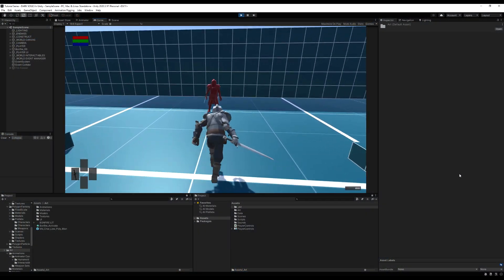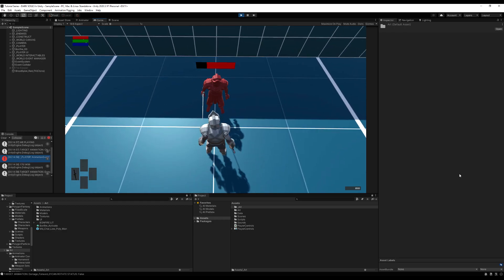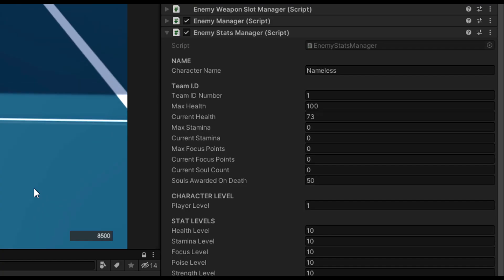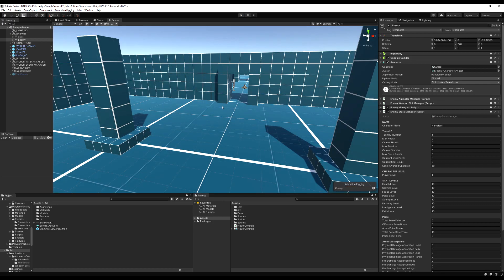Hello everybody. Now if we go over and attack this dummy with a light attack, you're going to see it's going to do about 27 damage. And if I do the same with a heavy attack, I think it's going to do also 27 damage. My point is both the heavy and the light attack, as you can see, do the same amount of damage. Now we want to change it so that depending on what kind of attack we are using, we're applying a damage modifier that will modify our base weapon's damage.